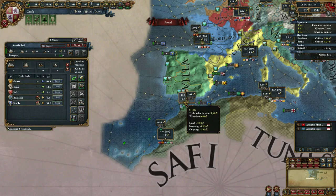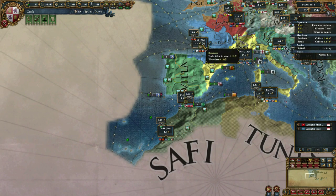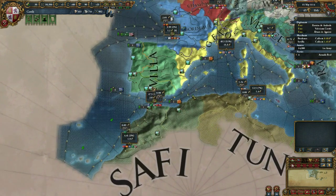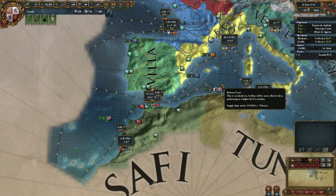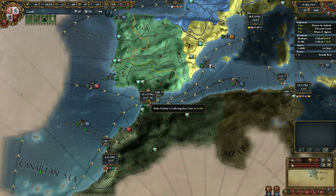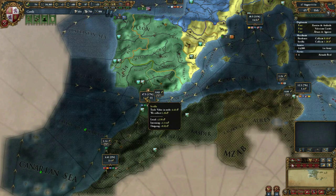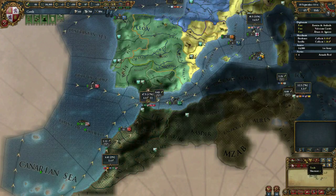I shouldn't really have a merchant there - I should be trying to pull trade in, but I can't really stop that. The trade node is worth 4.41, which is great - not terrible either.